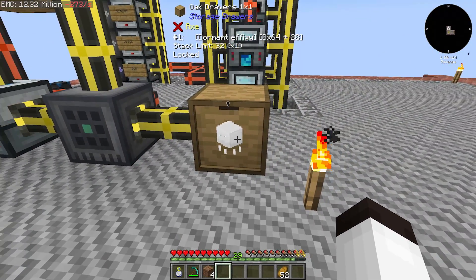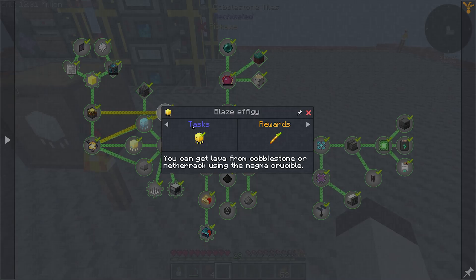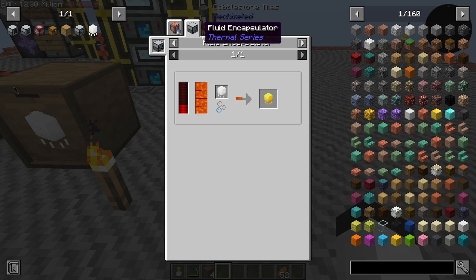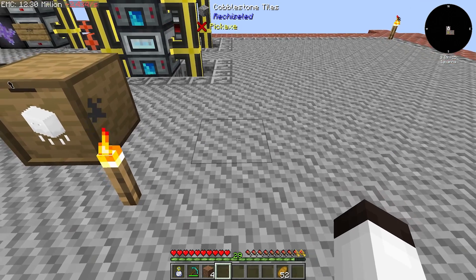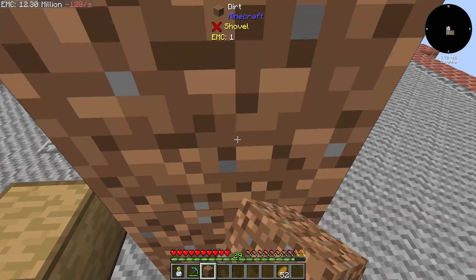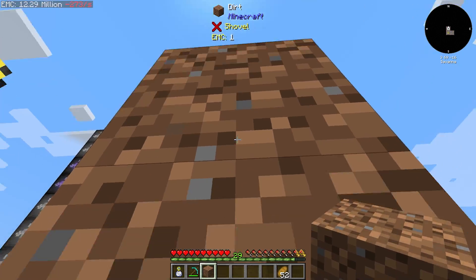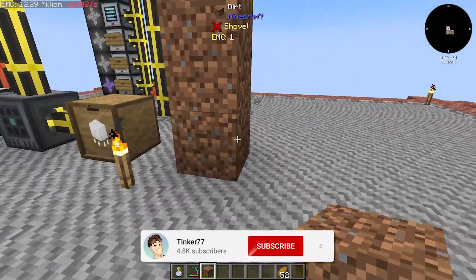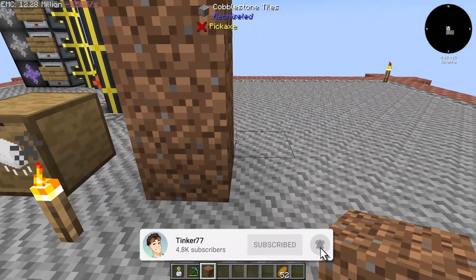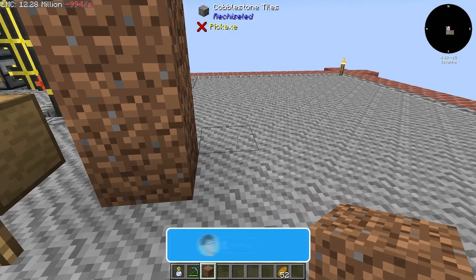What I'm thinking about doing is having these go into — if you remember the recipes for these — like blizz, you get that by using a fluid encapsulator. So you need the dormant effigies to go into four different fluid encapsulators, and I'm thinking about having those be right here.